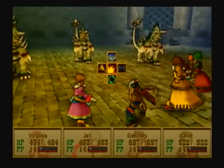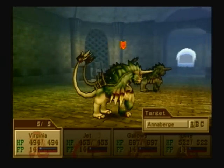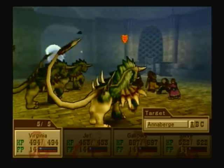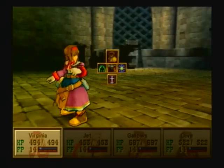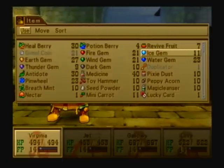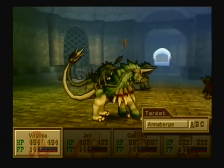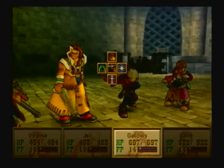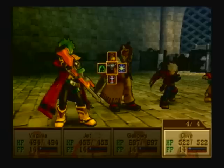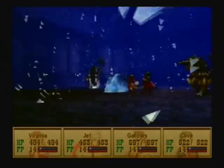First battle already. Let's see what we got here — oh, Anna Burgess. We've already fought these guys before. It's a formation I don't have listed either. Whatever, they're weak to ice. I got a little tongue-tied there. We'll cast Refrigerate, and Jet and Clive will take out the one in the middle. Ice Gem should be enough to take him out at this point.